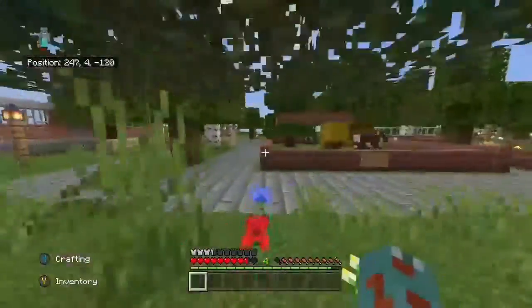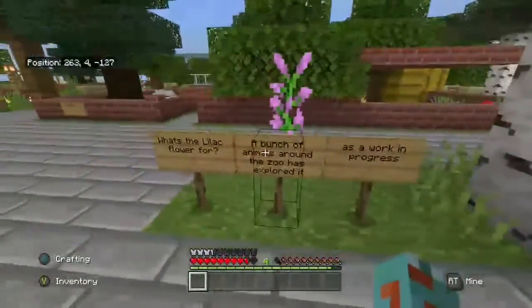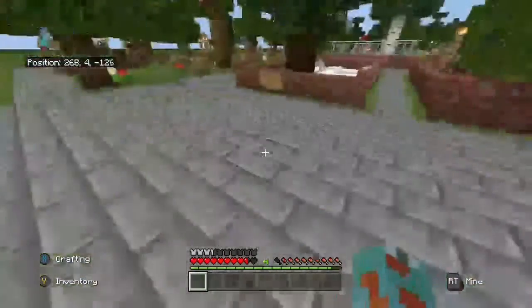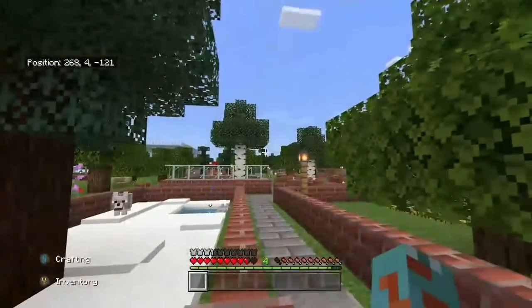We've got some cows here — a cow just moved back at me when I said hi. There's a llama here too. Around the zoo there are a bunch of animals; this area is marked as a work in progress.